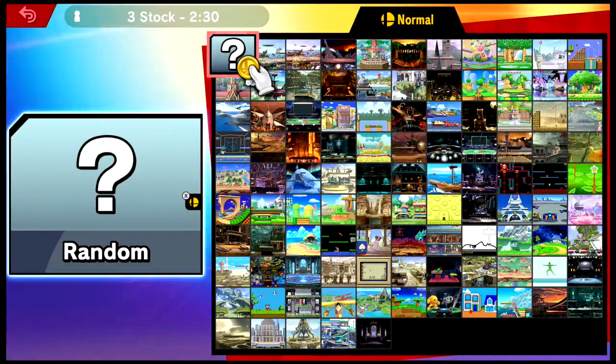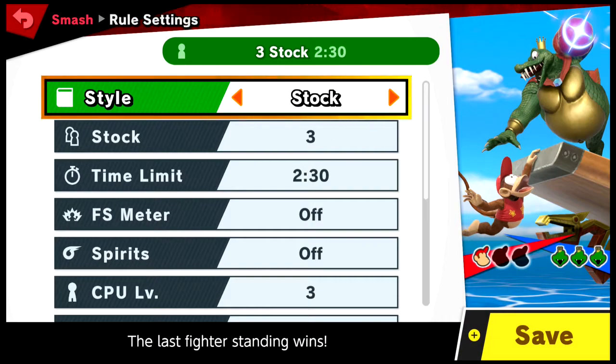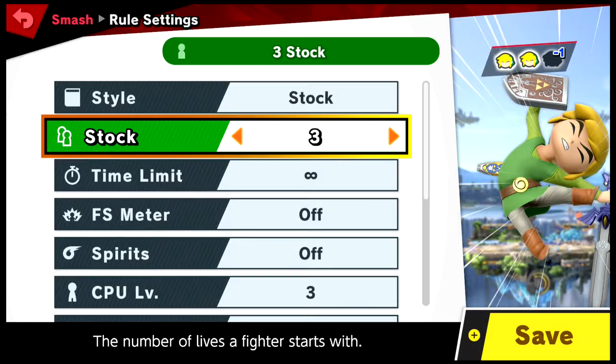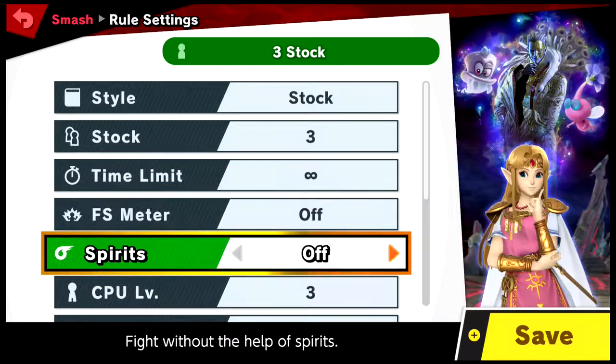Let's go with stock. I want to change that because I don't like having stock be timed. I wanted it to be stock with no time limit. Let's go for three stock, that's fine. To get a final smash from breaking a smash ball — that's fine, I'll keep that off.